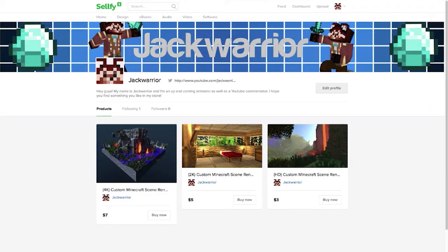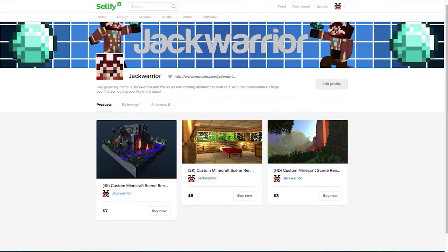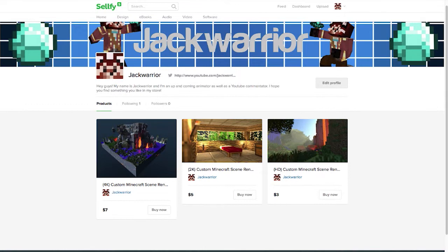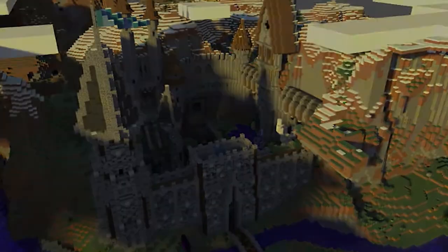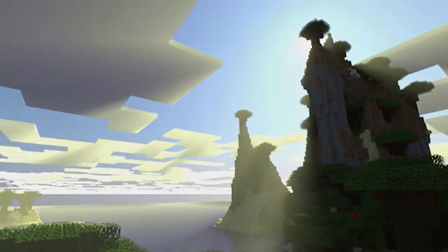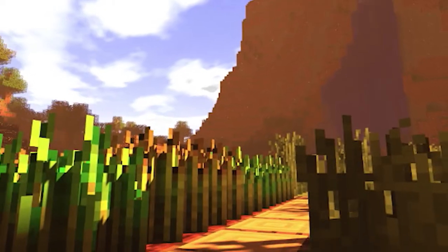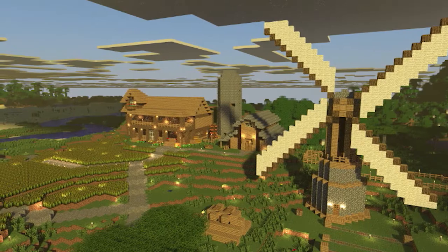If you guys hadn't known before, I have gone and made a Sellify page, just trying to raise money — kind of do a little bit of extra work on the side, so that if I ever need new stuff for my computer or anything like that, I have money for it. I've been selling custom renders of people's Minecraft worlds in standard 1080p, 2K, and 4K resolutions. This isn't just a standard render you might see what other people do with their characters — this is more of a scene render of their custom Minecraft world. The way it works is you guys just send me your Minecraft world files, tell me the coordinates of where you want your render to be, and I make them.